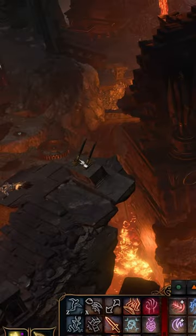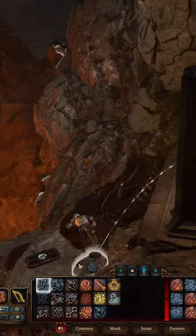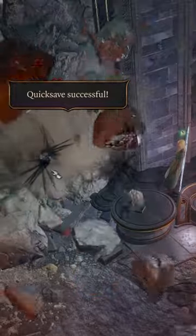Solve two simple lever-based puzzles. Fight skeletons and pick up the Scalemail mold. The Splint mold is north-east from the nearby waypoint. Defeat several nephids and obtain the first mithril ore by destroying the vein.